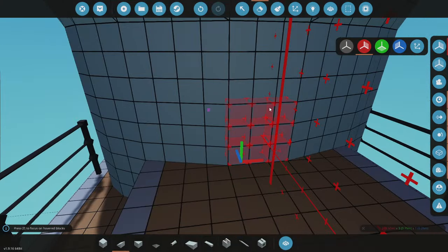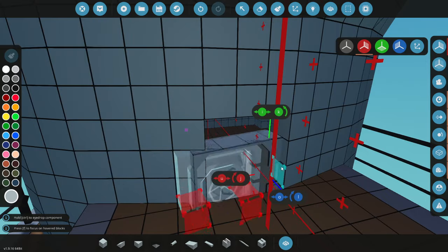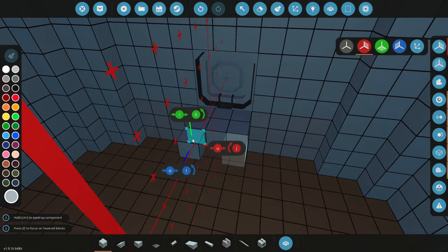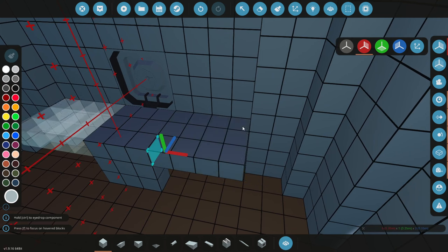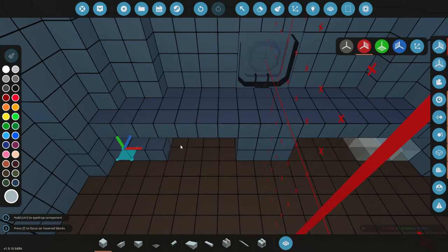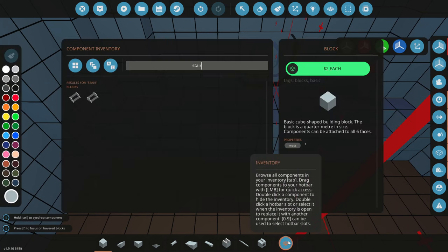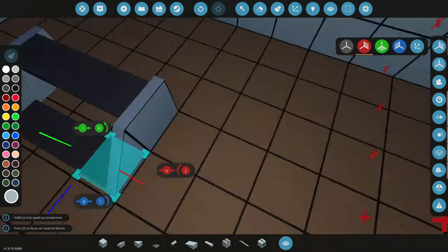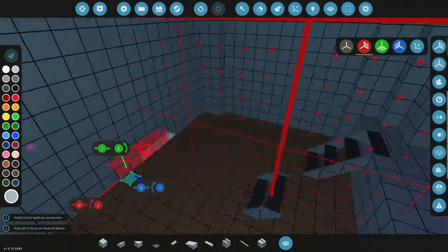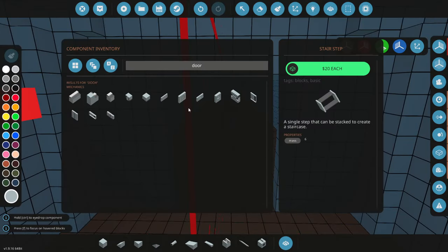We need to sort some other things out. This right here is going to be our way into this room, which seems a little bit weird, but it'll work out fine. We then obviously need a way to get up to this, so we're going to go ahead and build a little bit of a platform right here. Fill that in and send it all the way out to the sides. We then need some ladders or stairs to get up to the top, attach those guys onto there, and we'll also add a door to get into here.